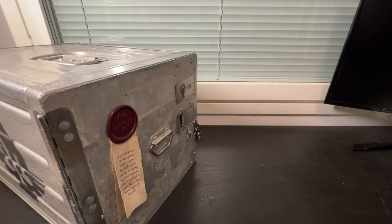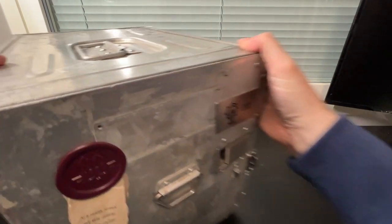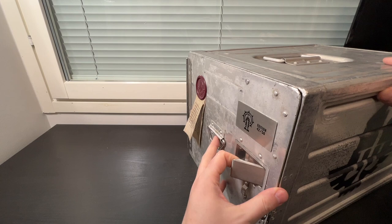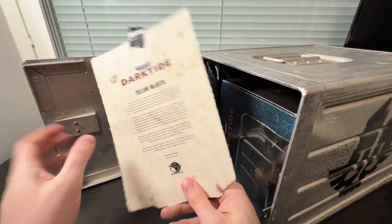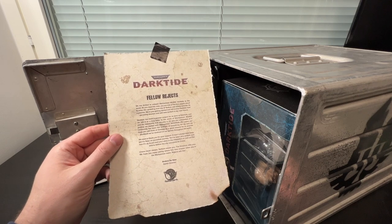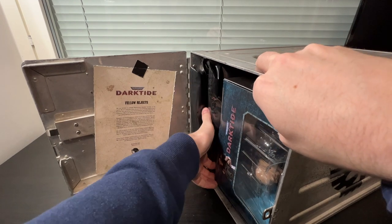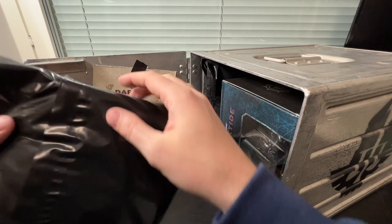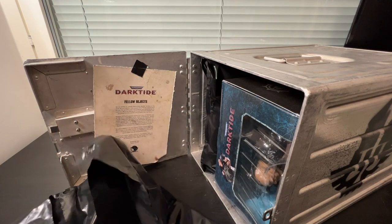Put these to the side, finally remove the lock, and then we open the latch. First up we have a note — 'To a fellow Rejects' — from Anders de Greer, Game Director. And then let's go one item at a time. 'Rejects will rise.'